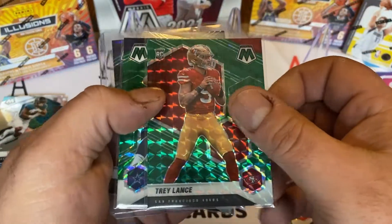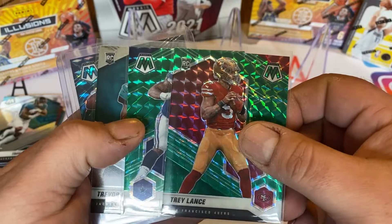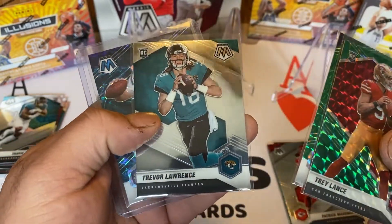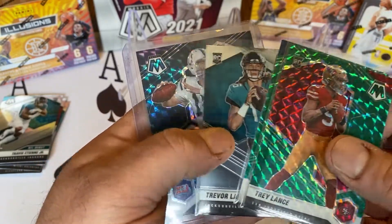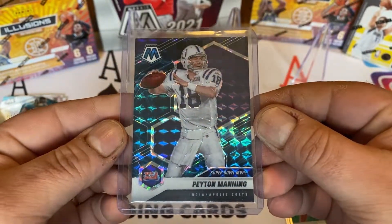Let's review what we got. Trey Lance rookie card, green mosaic parallel. Micah Parsons rookie card, green mosaic parallel. Trevor Lawrence base rookie card. And the Peyton Manning Genesis. Very nice.